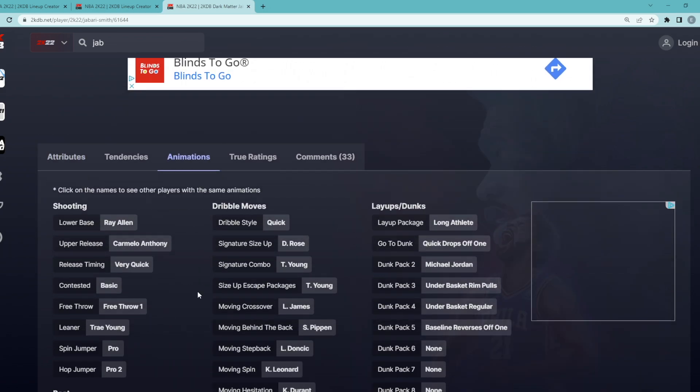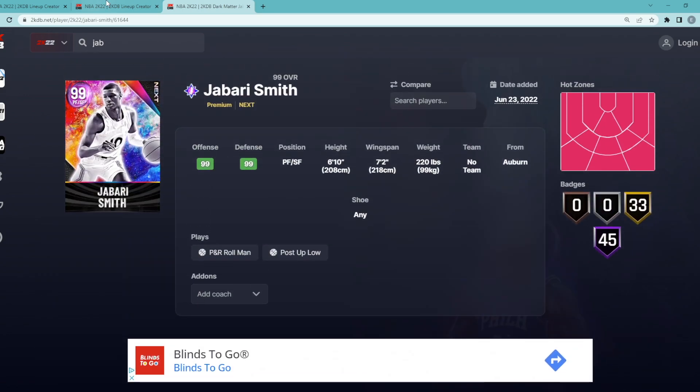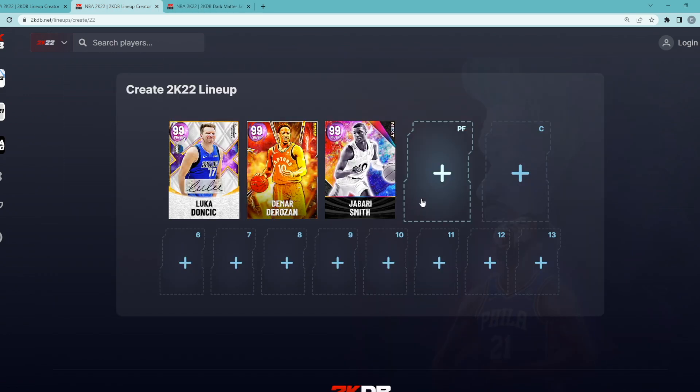That's not even the craziest thing. When we come to the dribble sigs, he's got quick dribble style, zero size-up, Trey Young escape with the Scottie Pippen behind the back — basically the best dribble sigs in the game. And he's also got a very good jump shot. So for our starting small forward, only 45,000 MT, we are going to get Jabari Smith.